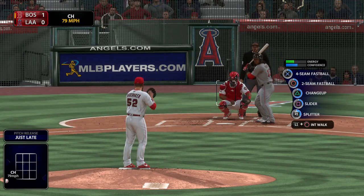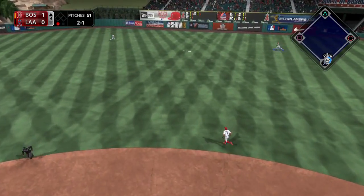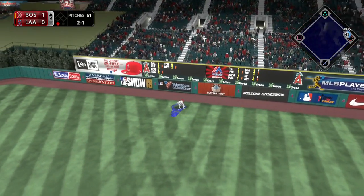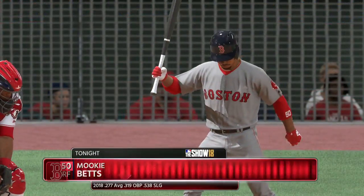2-1 to the Red Sox first baseman. Toward the gap in right center — this is going to be a base hit. He may take that big turn at first. The throw into second, and he's able to hustle his way to second as he'll reach here with a two-base hit.